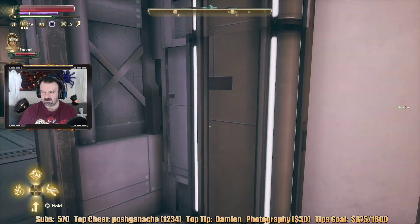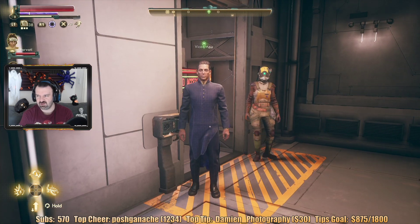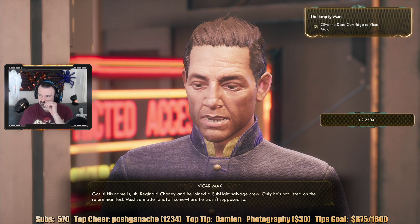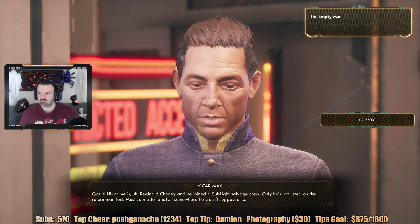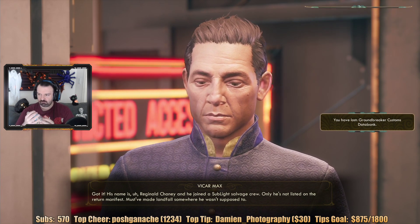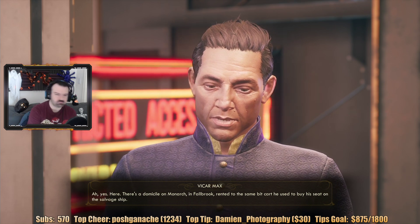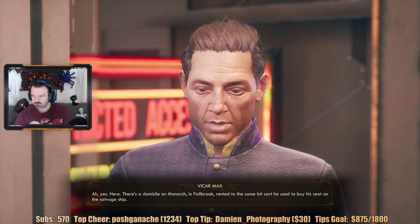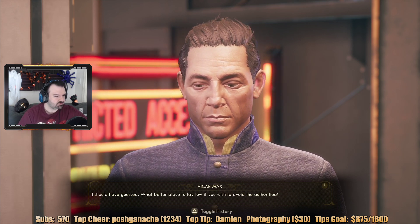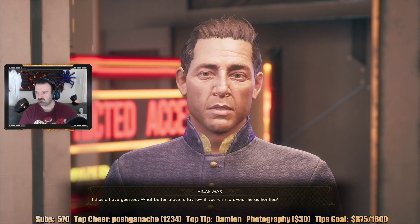Let's get out of here for a minute. Apparently there's a locked container I can see what's in. His name is Reginald Chaney — he joined a sublight salvage crew, but he's not listed on the return manifest. Must have made landfall somewhere he wasn't supposed to. There's a domicile on Monarch in Fallbrook, rented to the same bit card he used to buy his seat. So he's not here — he's on Monarch. What better place to lay low if you wish to avoid the authorities?